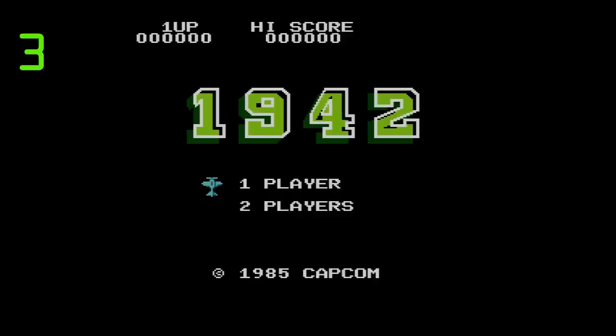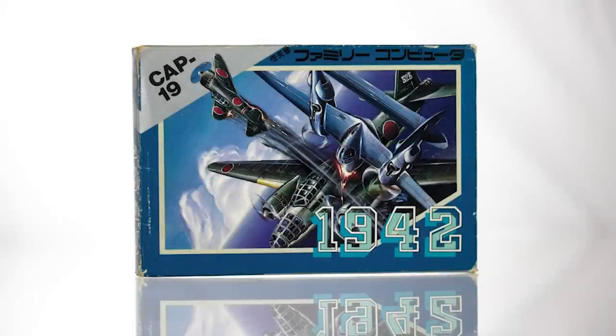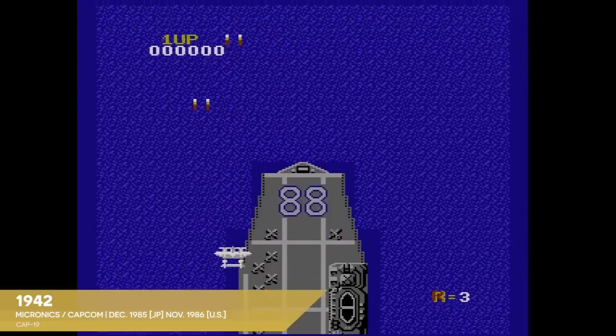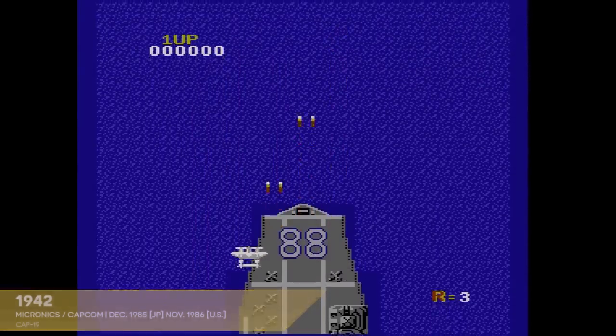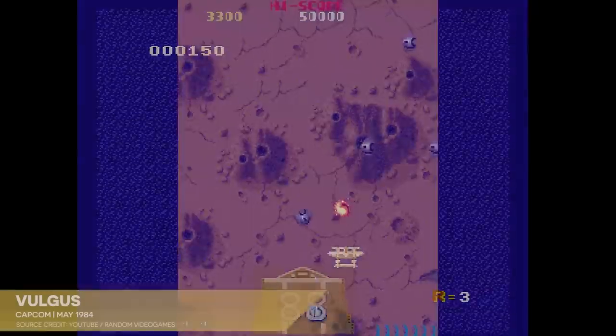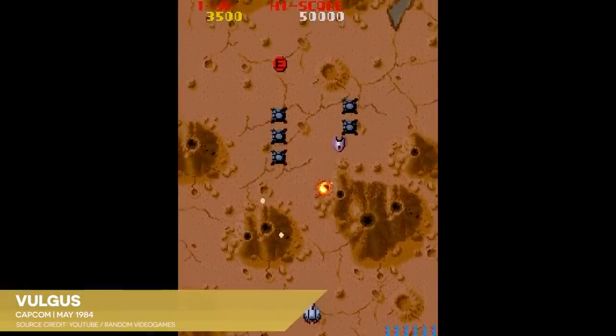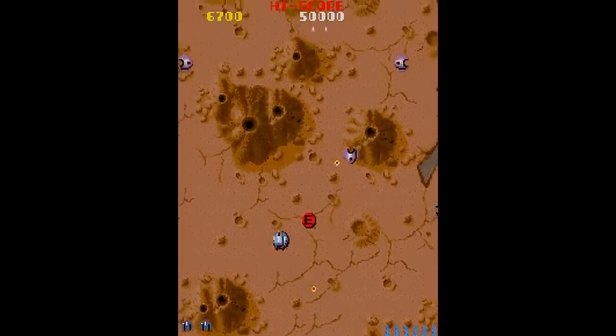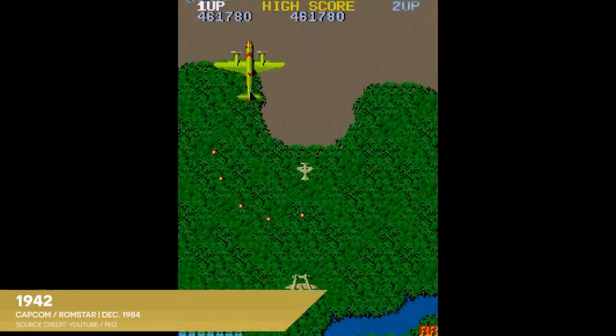Another NES heavy hitter makes its meager debut here. Yes, that's right, it's Capcom and Micronix with 1942. Yes, Capcom has arrived, and like several other fledgling Famicom developers, they've chosen to enter the market by relying on Micronix to sort things out for them. Not the best idea, but understandable. After all, Capcom only had a year of game development under their belt at this point. Established in 1983, Capcom shipped its first four arcade titles in 1984, including 1942 here.